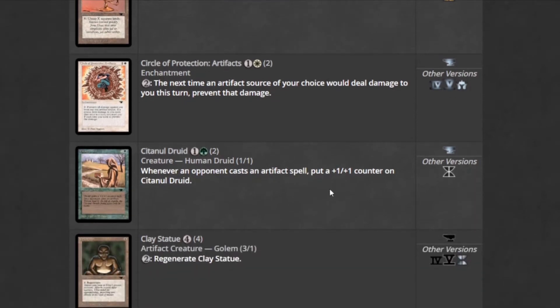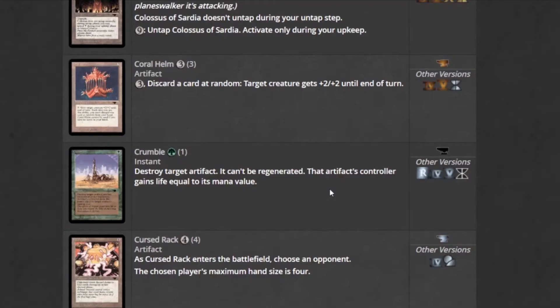Sentinel Druid is artifact hate — whenever your opponents cast an artifact spell, it gets plus one, plus one. Very strong. Crumble destroys target artifact for one mana. It's going to be great.